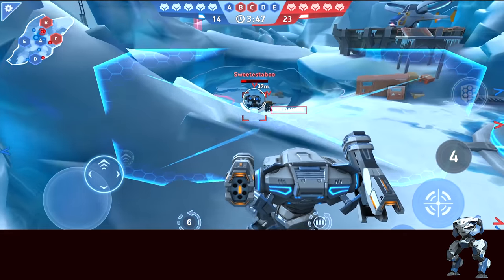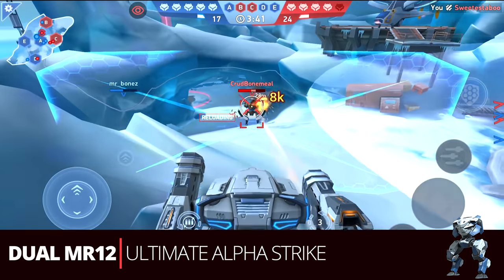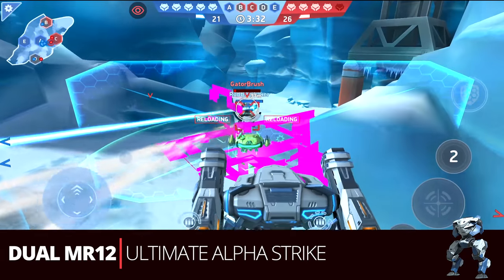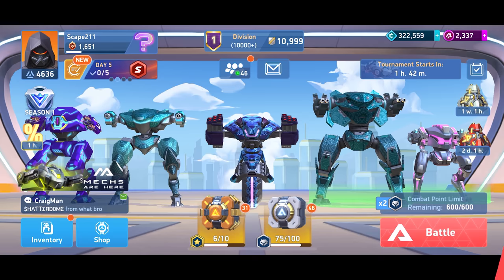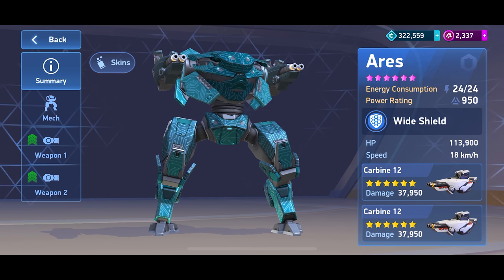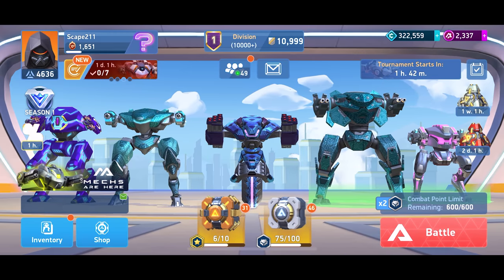Last up we have the end game or heavy burst for Ares: the dual Missile Rack 12 — the ultimate alpha strike. Really great for rushing in, taking targets, dealing with groups of enemies, and doing those hit and run attacks we like with this build type. Very fun and very effective on Ares. That covers all the different builds we wanted to do for Ares. Feel free to comment below with ones you like to use — I always love hearing from you. Hope you enjoyed it and we'll see you out there on the battlefield.